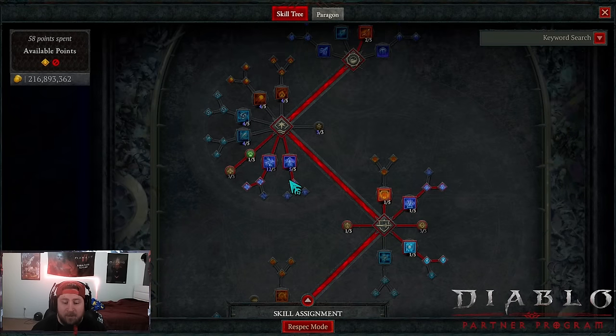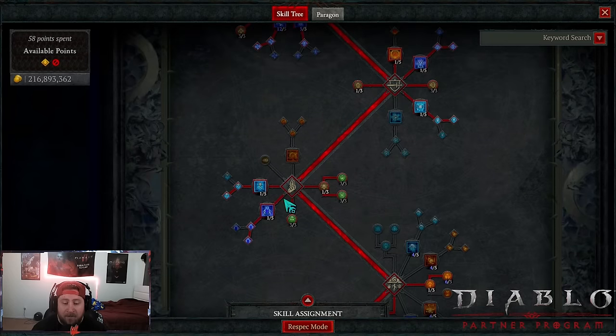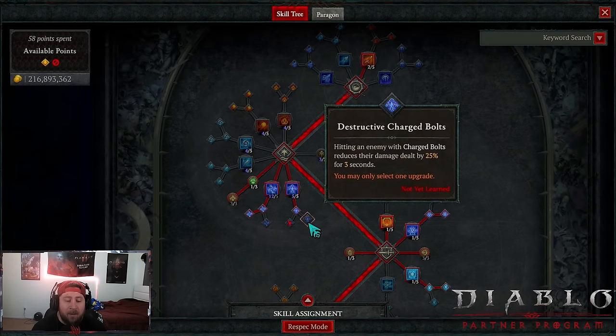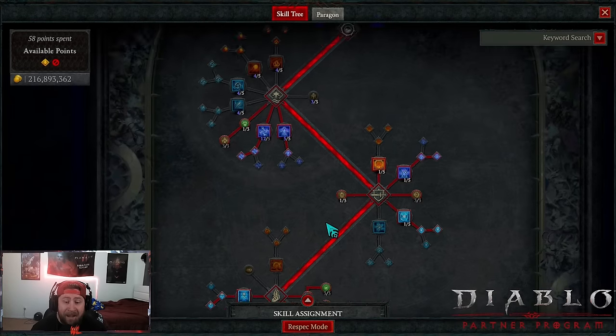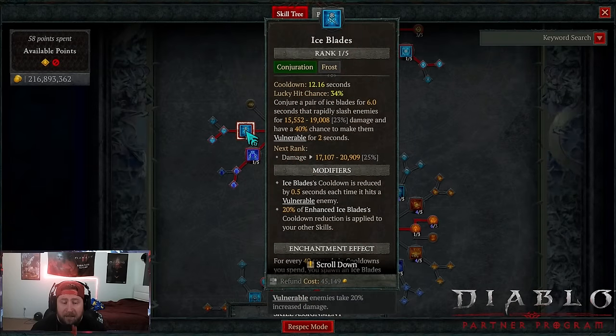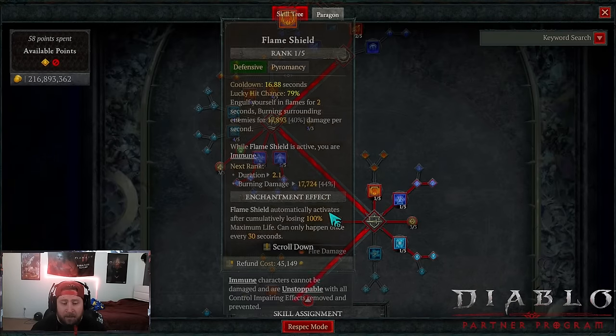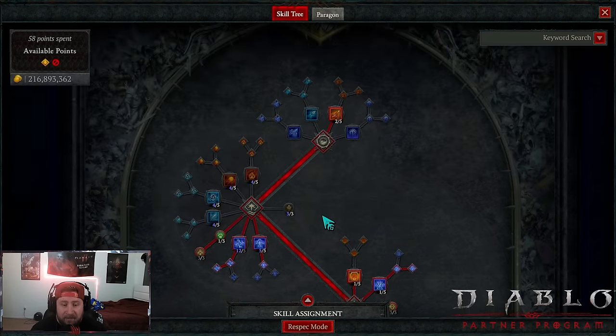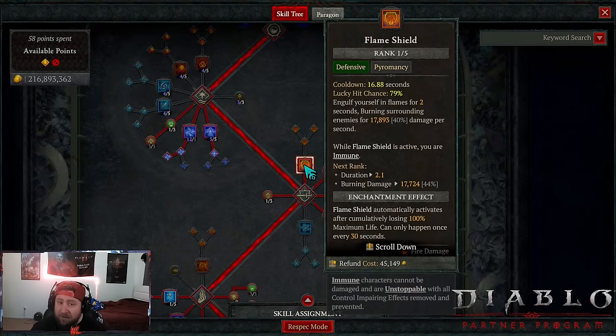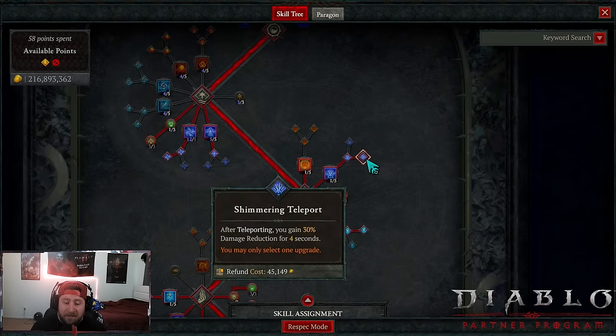I do have Charge Bolts in here with Enhance for extra damage. If you are pushing a little bit or taking too much damage during Infernal Hordes, put the point into Destructive Charge Bolts, because when we pop Unstable Currents they deal 25% less damage to us for three seconds — it's huge damage reduction. You could also swap Flame Shield for Ice Blades on the bar if you want to stay at three points in Horror Frost, but that's totally up to you.